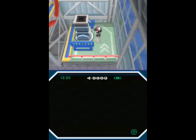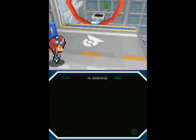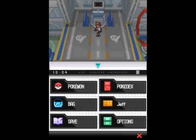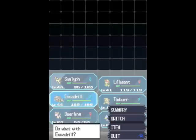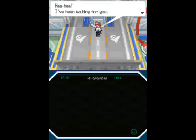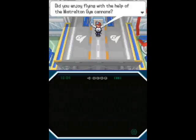Ow! Right in the freaking wall! See what I was saying about this whole thing being unsafe? How has this gym not been shut down yet? Anyway, gonna change my lead now. I used Sigilyph to let it gain some experience, but since it's the gym leader, I'm going back to Excadrill for rock-slide goodness. Did you enjoy flying? How are my bones not powdered milk yet?